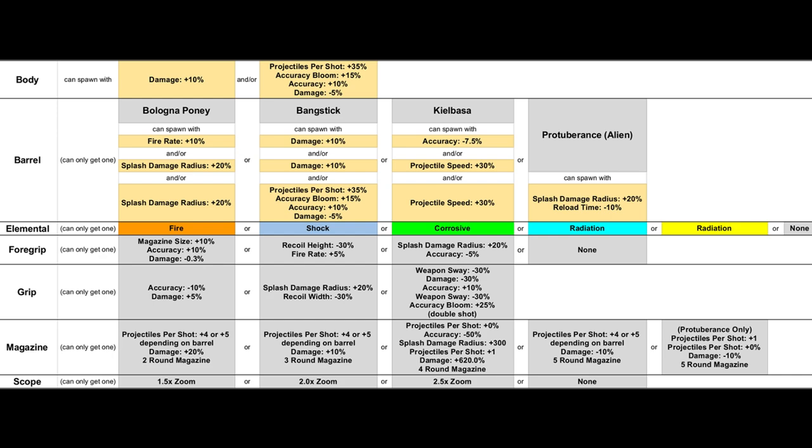There's a lot of parts here, and to try and help out with learning these, here's a table showing all of the bonuses you can get on a Torque shotgun that I managed to find. I'll also link a spreadsheet with the same information along with other weapon types as I go through them. Good luck trying to remember all of this stuff.